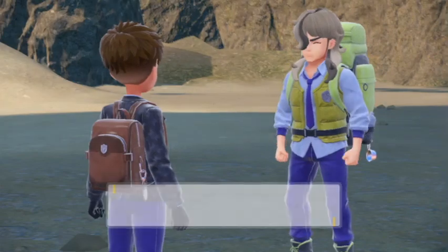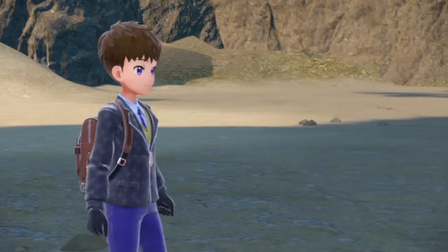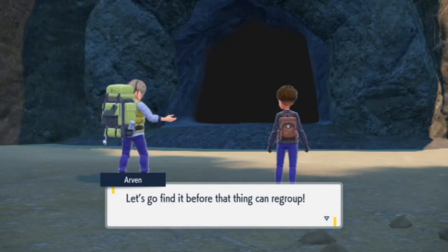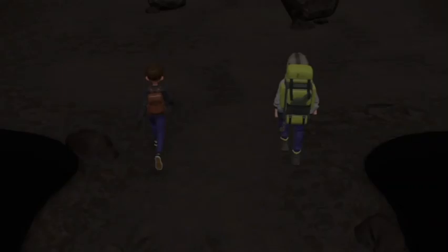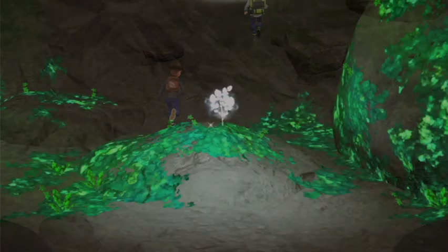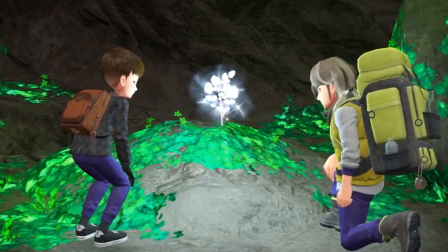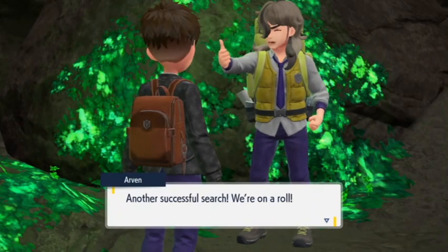We did it, Mark. Way to go, little buddy. Did you get a good look at its face? I didn't expect the Titan to be such a little cutie. I bet if we go in here, we'll find more of that Herba Mystica it ate before. Let's go find it before that thing can regroup. Let's see what ability we get next. I knew it — I spy Herba Mystica. Salty Herba Mystica. Another successful search — we're on a roll.